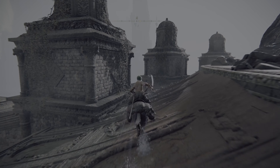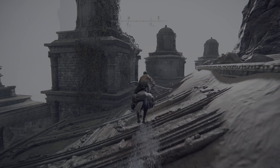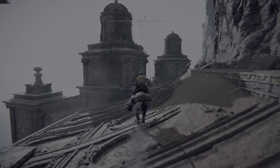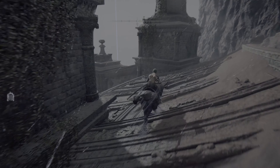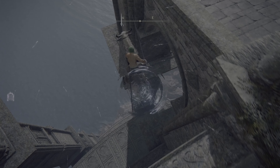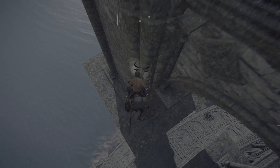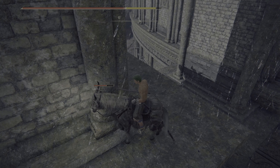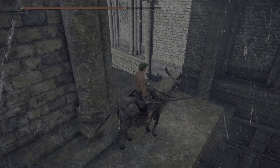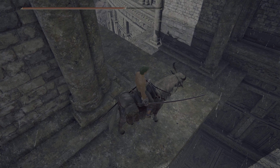I bet most Elden Ring fans already know about this secret location. I found out about this after spending 626 hours — it just surprises me how well detailed the Elden Ring world is. Now make a double jump, turn around, and jump across onto the ledge on the wall on the opposite side.